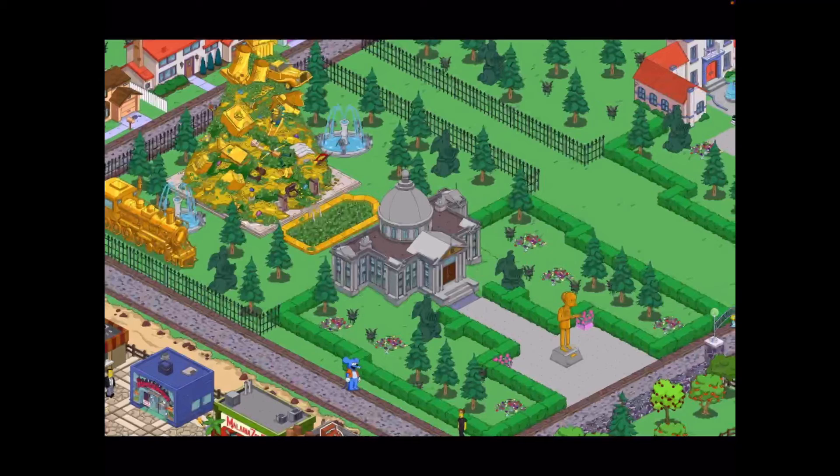Then we've got this one with some more symmetry — a front entrance, and a separate section at the back with all the money, gold tray, fountains, and angels, so it looks really nicely laid out. Another statue of Mr. Burns at the front with trees, fencing around, and the idea that there are different sections is really appealing.